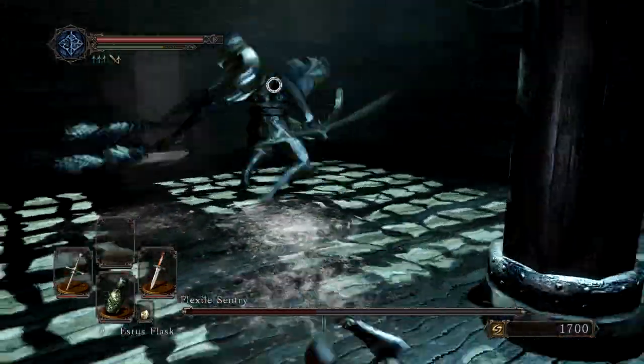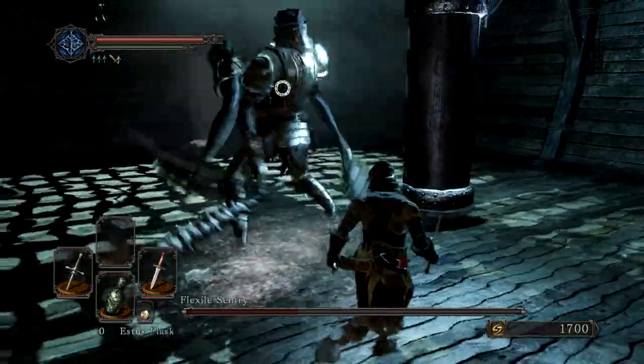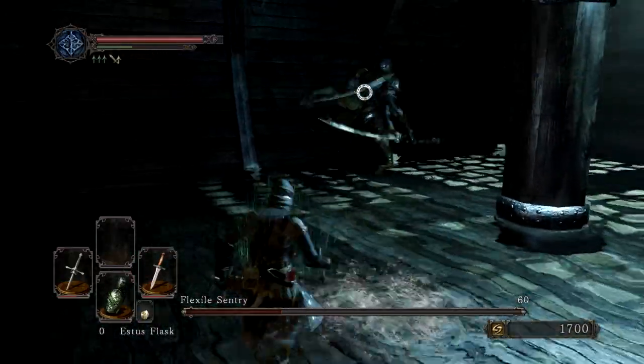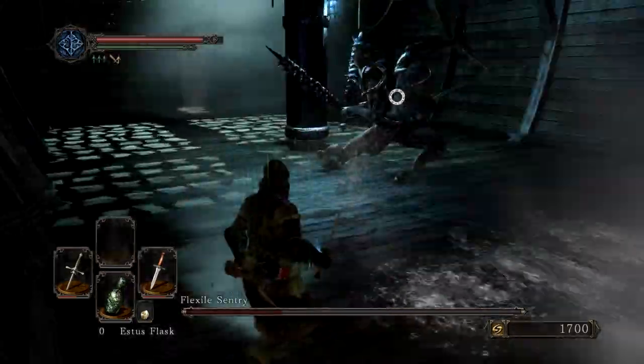That's pretty much it. The fight's really simple. Just kind of stay at range, go up, hit him once or twice depending on the timing that you have. I usually only have time to hit him about one time in between the attacks, and just play it safe. You generally have time to use your Estus Flask after he's done one of his combos of attacks.